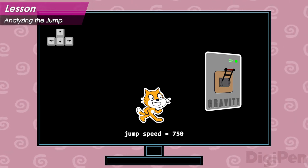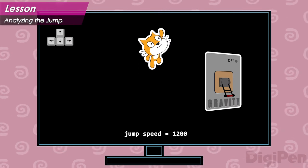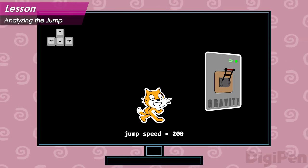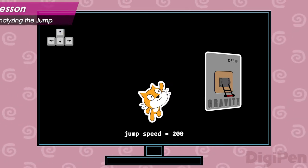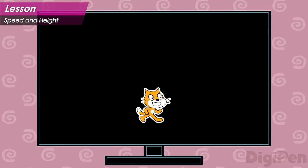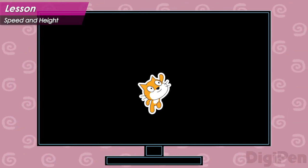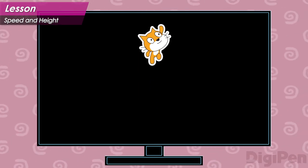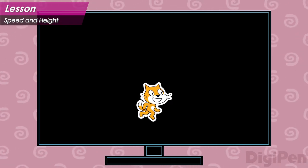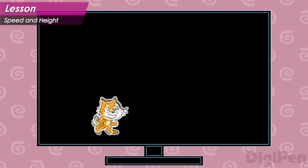If it were a bigger number, like 1200, the hero would move upward faster. If it were a smaller number, like 200, the hero would move upward more slowly. A higher jump speed makes the hero move upward faster. As a consequence of moving faster, they also get farther because, with a higher jump speed, it takes longer for gravity to pull the hero all the way back down. This means that a larger number for jump speed means a higher jump.